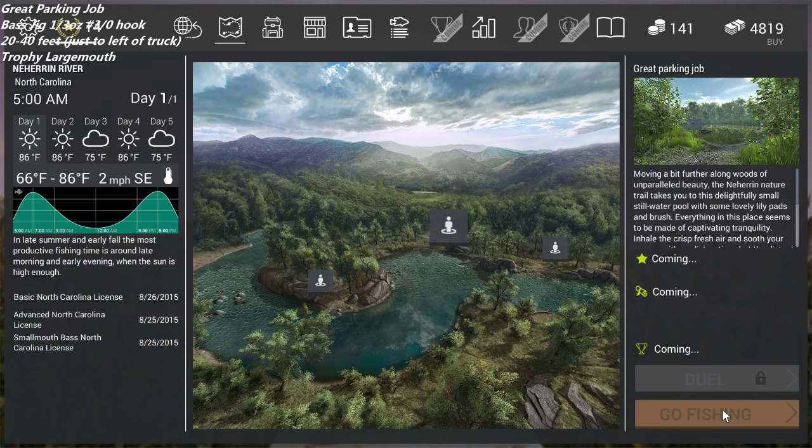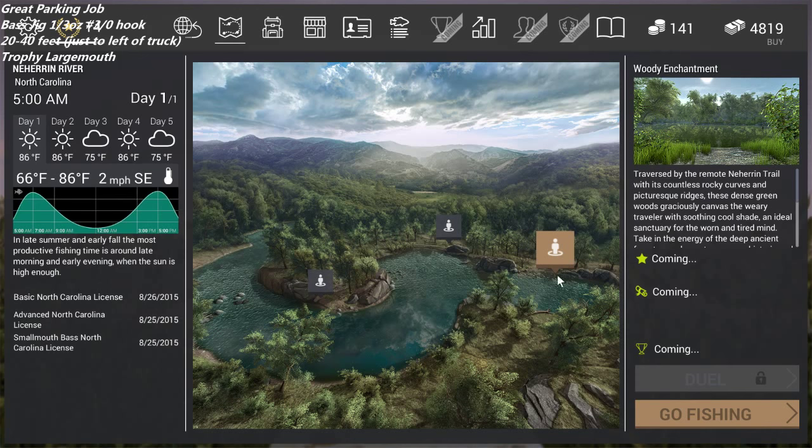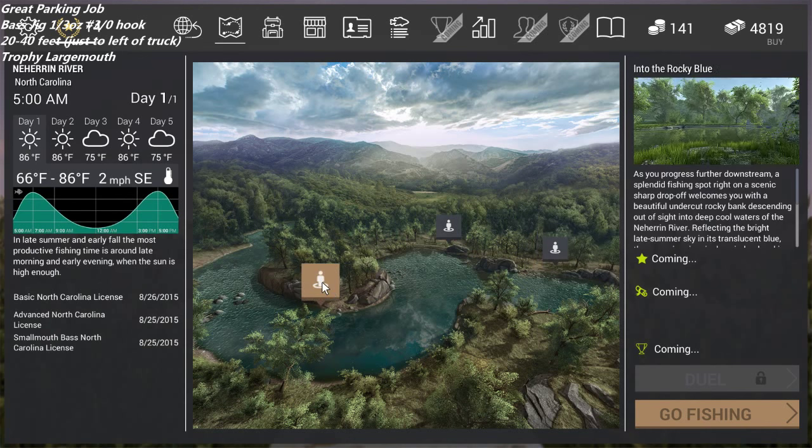So I'm going to try and do this as I see fit with certain ways to grind through levels, because now they've adjusted the XP a little so it's not as much of a grind. We'll get right to what I'm going to recommend, and this is between levels 11 and 14. At level 11 you get access to North Carolina, and where I was fishing primarily was Woody Enchantment and Into the Rocky Blue.